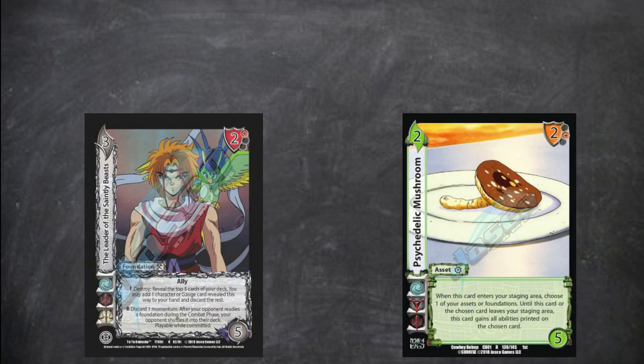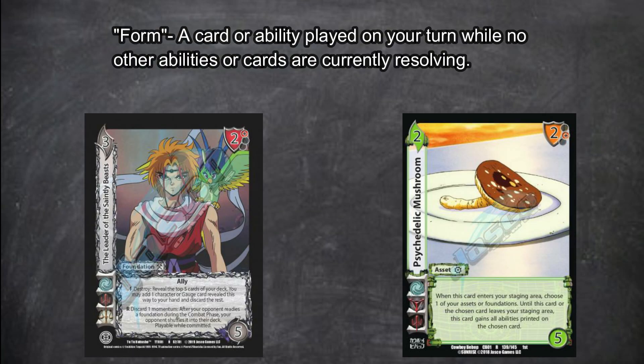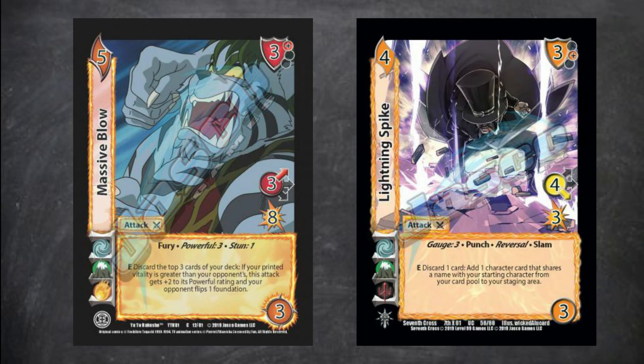Foundations and assets can be played as what are known as forms. A form can only be played on your turn and only when no other abilities are currently resolving. Attacks are also primarily played as forms on your turn, but some attacks have the ability to respond and be played as a reversal on your opponent's turn.